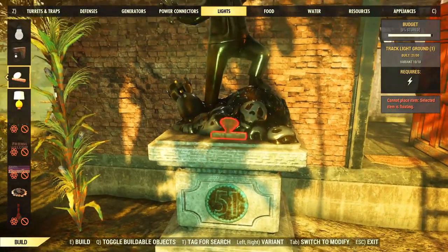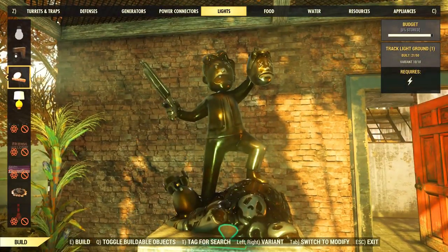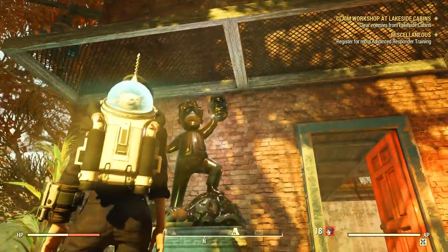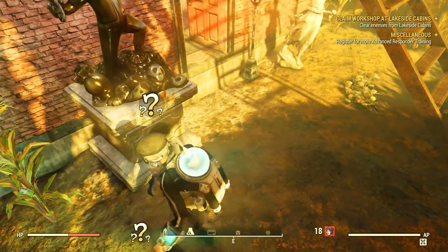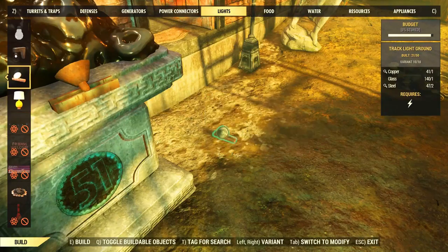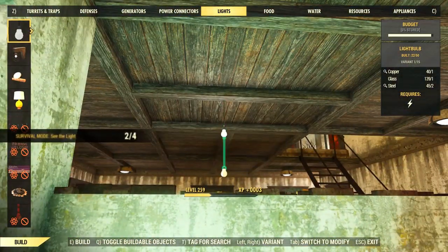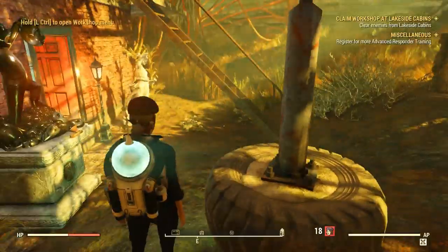Next I went for building a light in my camp, and surprisingly not all lights seem to work — just like this one. I decided to build a simple light — the most basic one — and it worked. So don't go for complex lights, it probably won't work.